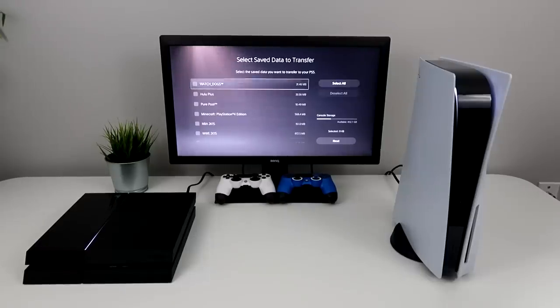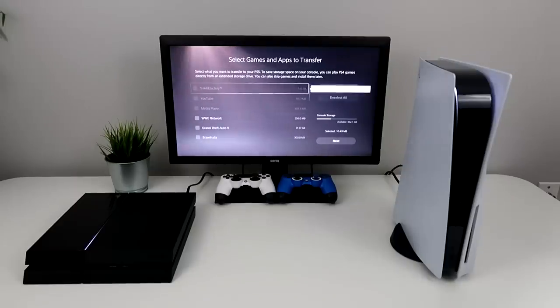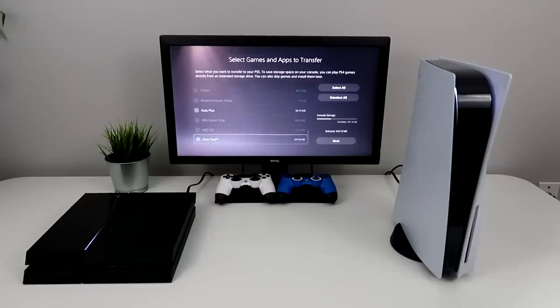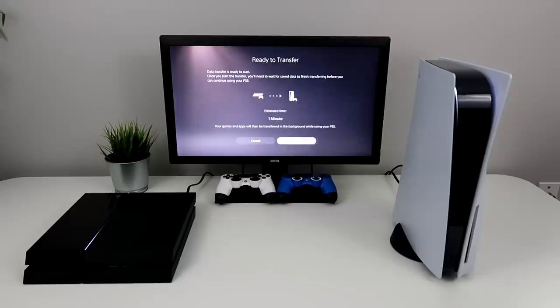Now you should see your games and apps that you can transfer. It's saying to select the save data you want to transfer. I'm going to pick Pure Pool for my example. You can select all, but I'm just going to pick this one. Hit Next, and then it tells you to transfer the whole game — find Pure Pool, which is right there. Hit Next.